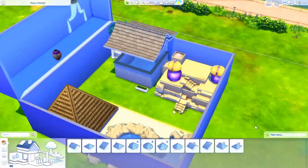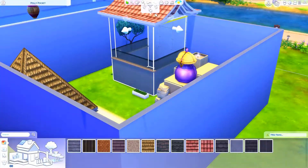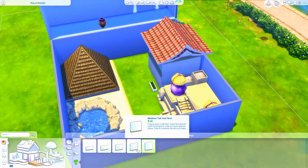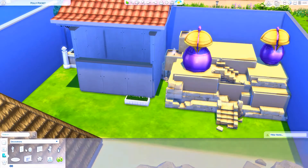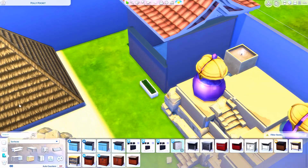That happened when I did my Sailor Moon Silver Millennium build — for some reason, that shows up on the gallery as having CC, but I specifically went out of my way to make sure it didn't. I don't know if it's just a glitch in my gallery, but it happens with pretty much everything I build.